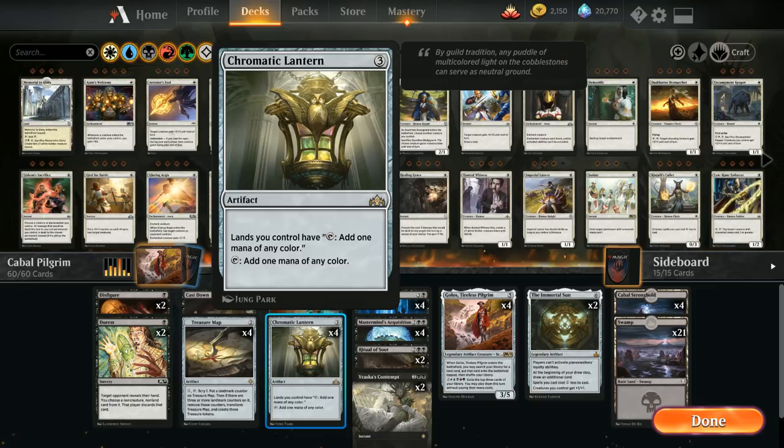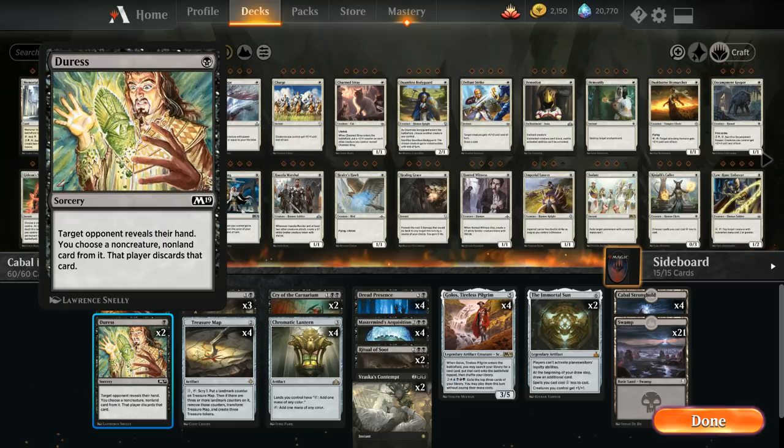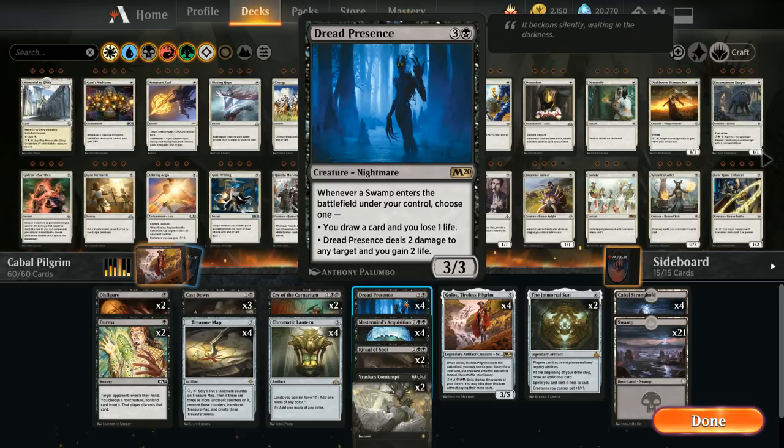At three mana we have Cry of the Carnarium as one of our sweepers, and four copies of Chromatic Lantern to help with Golos and the sideboard cards. Chromatic Lantern also plays great with Treasure Map — we can go turn two Treasure Map, turn three Chromatic Lantern, and activate the map right away, and still play cheap black one-drops afterwards.